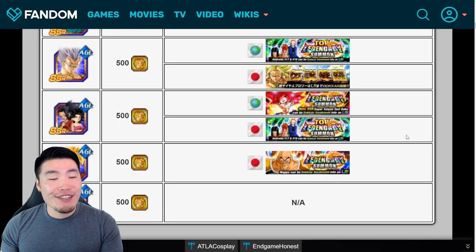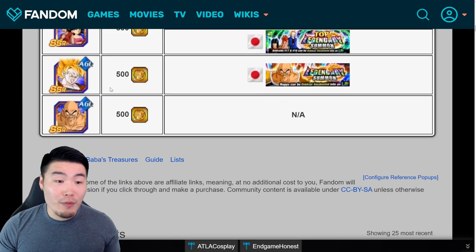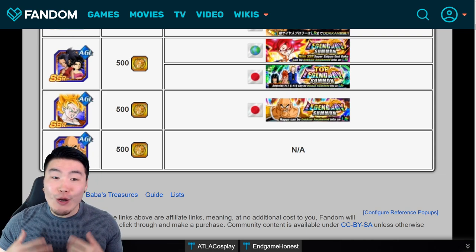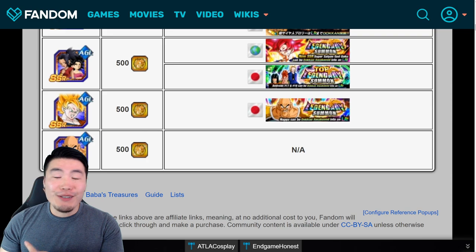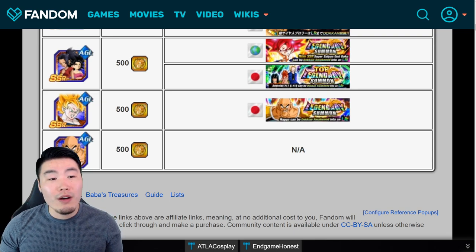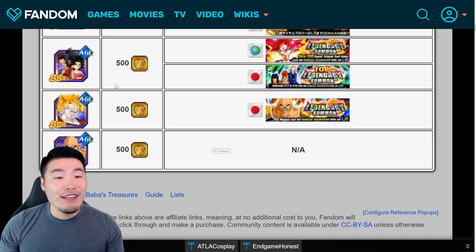Starting with AGL type LRs: the current pool includes Majin Vegeta, Mighty Mask, LR Baby, Kale and Caulifla, Spirit Bomb Absorb Goku, and Napa and Vegeta. At number one it's still LR Kale and Caulifla. Even though they're a little older now and no longer considered by many to be the best unit in the game, they still do really impressive damage, can get insanely high defense, and absolutely annihilate longer events like the Legendary Goku Event and Infinite Dragon Ball History stages.